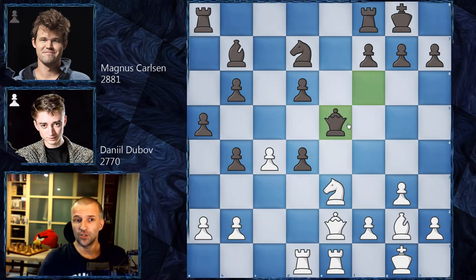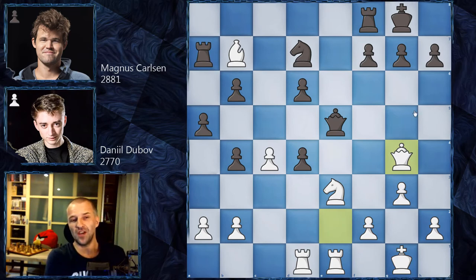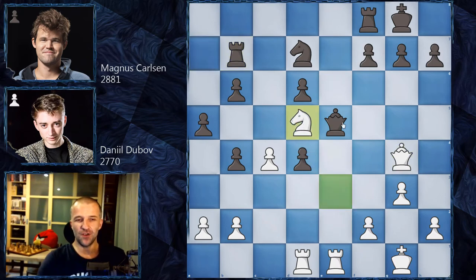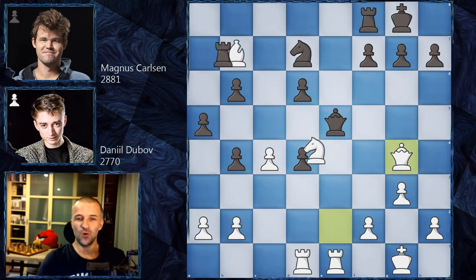Magnus took with the queen — the best move in the position, still in the game. Bishop b7 of course, and now rook a7 attacking the bishop and still attacking the knight. Dubov went for queen g4 — another tricky position. If you take the bishop, after knight d5 your queen is trapped — believe it or not. There are no squares for the queen; the knight controls f6 and all squares are covered by the queen. You cannot take the bishop on b7.